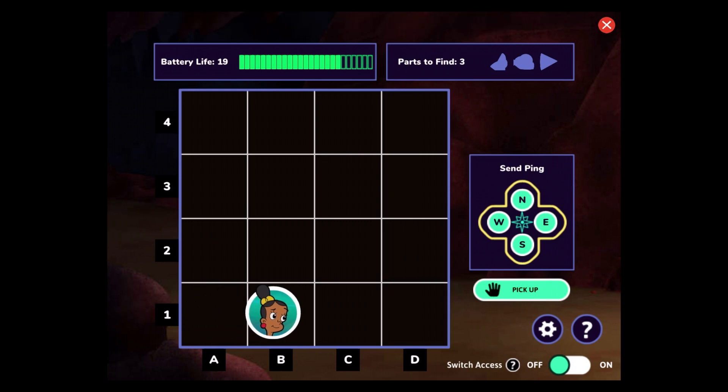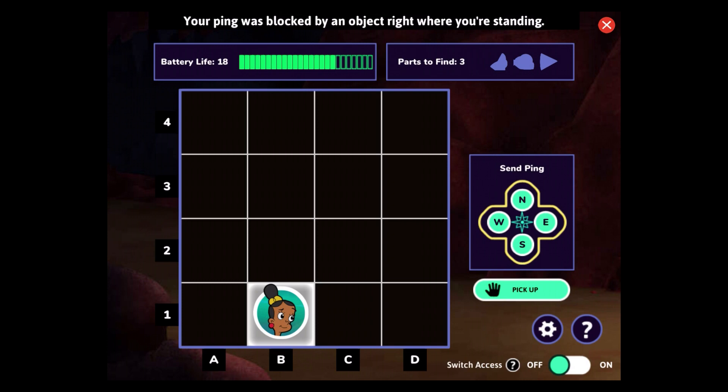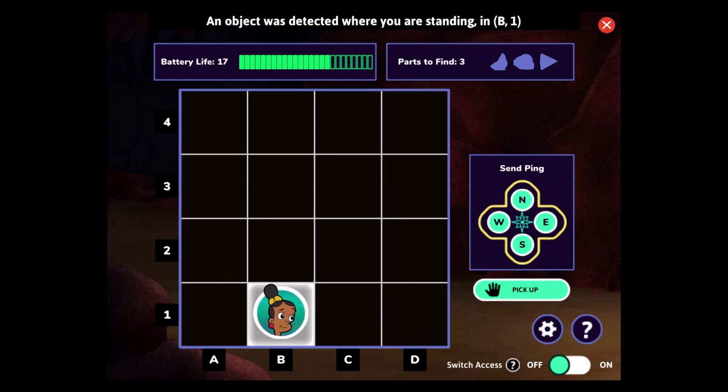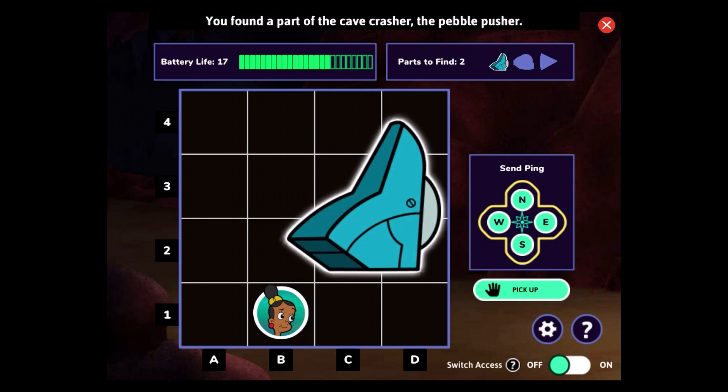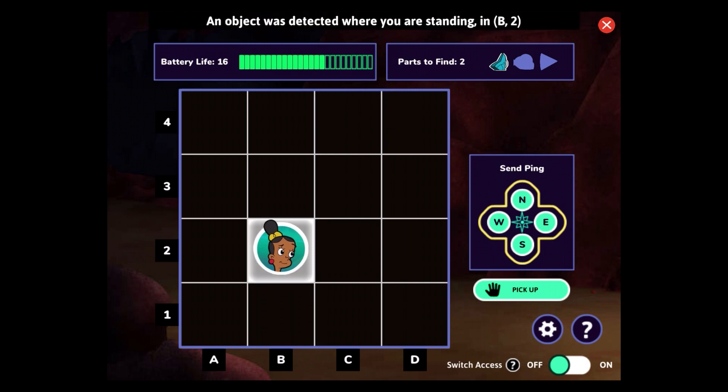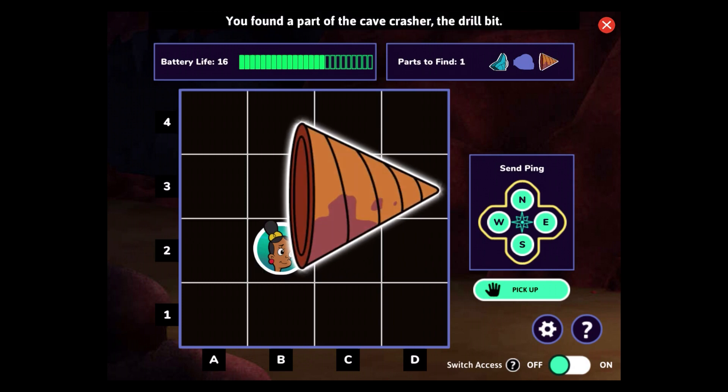Your ping was blocked by an object right where you're standing — select pick up to collect it. Battery life: 17. An object was detected where you are standing. You found a part of the cave crasher: the pebble pusher. Only two more parts to find. An echo is coming from square B. An object was detected where you are standing. You found a part of the cave crasher: the drill bit. Only one more part to find.